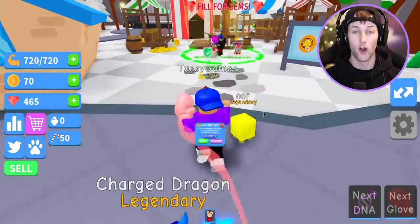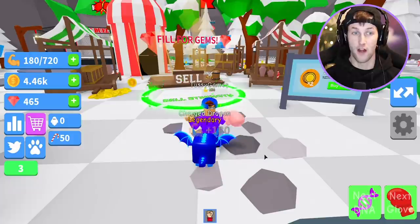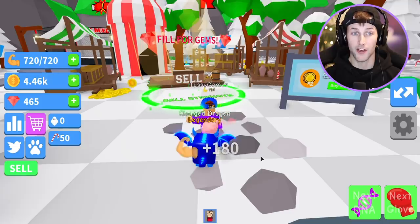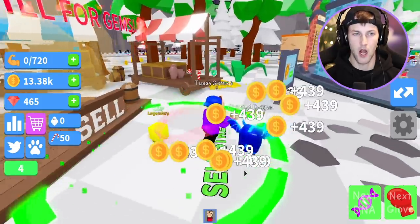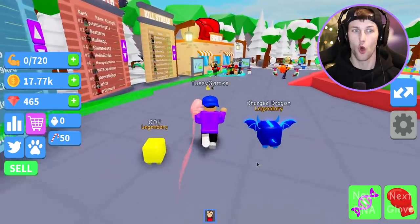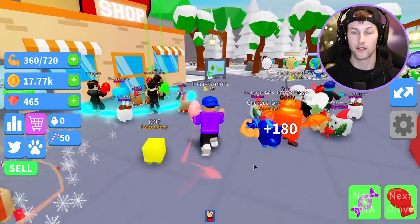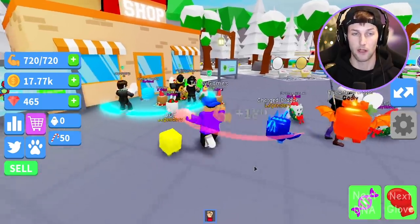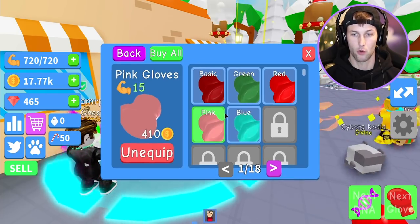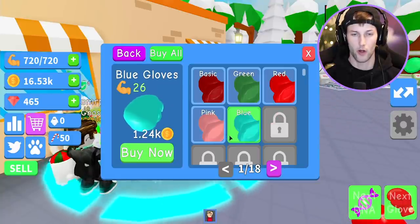We got the Charged Dragon pet too! We are about to max up our strength and get very far in this game. Look how fast it's going! Let's go ahead and sell and try to buy some DNA — I got like 17,000 coins thanks to that super nice dude who gave me those pets. Let's go back and buy some more gloves — the blue gloves.